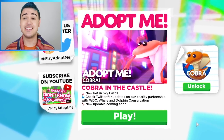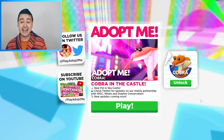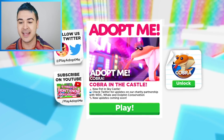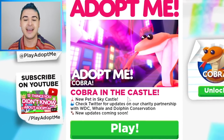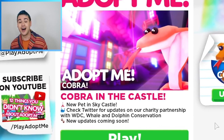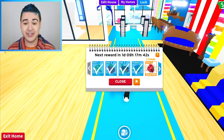What's up, Fruit Loops? I am here, and you know what? Just say it — I'm Krusty. You can comment, 'Jeff, are you Krusty as a muffin?' But listen, that is not why we are here. We are here to check out this new Adopt Me update that I have been really excited about. We have the new Cobra in the castle, new pet in the castle, and there are new updates coming soon — there's even more updates!